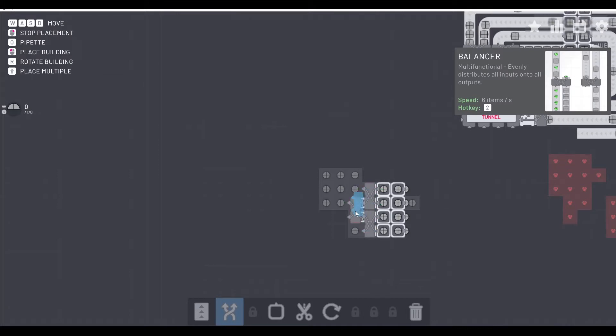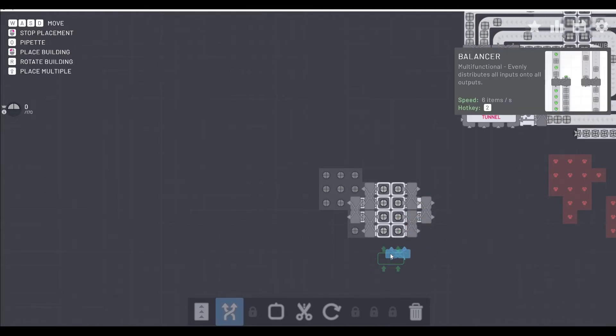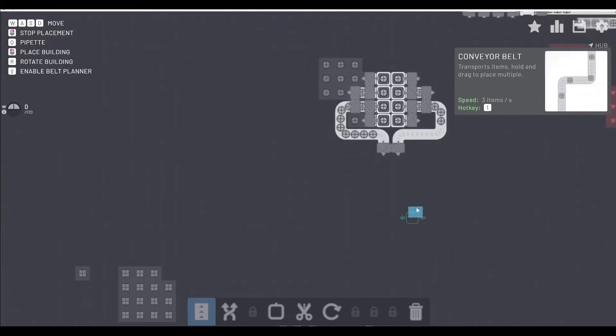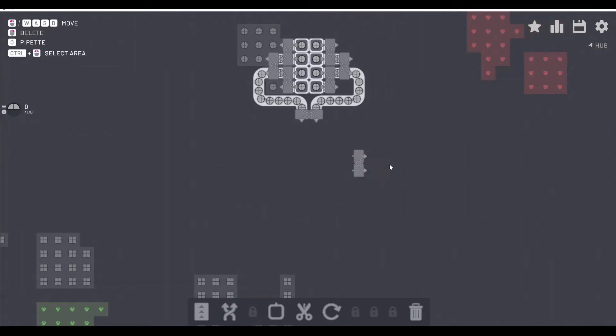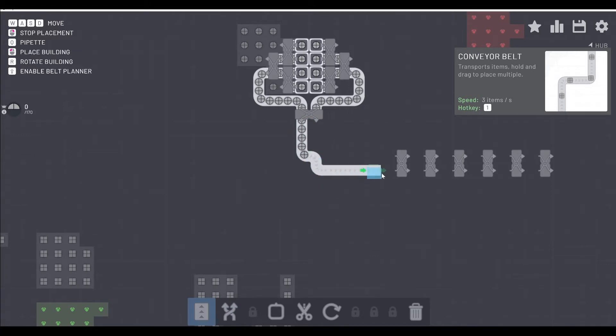Here we've erased all of the circle extractor belts - we're keeping the extractors but redirecting the circles now that we've got the balancers. What we're doing is setting up a balancing and rotating array that's going to allow us to create the half circles that are pointing upward, where the upper half of the circle is maintained. We can't do that with the slicer alone; we need to have the rotator for that.